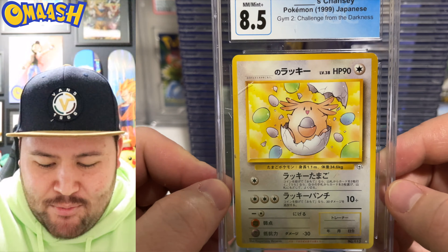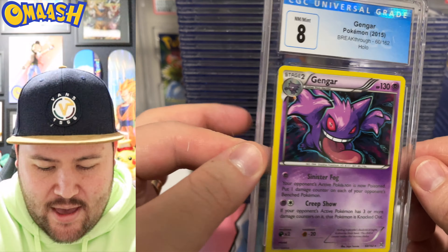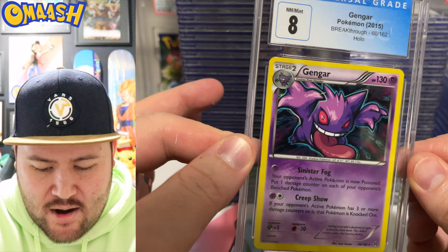Giovanni's Magikarp — now this is just a Magikarp card, but it's so good. I love the Sugimori artwork. We have so many cards to check out. Dragonite, a very nice 9 holo from Team Up — kind of a unique artwork for Dragonite, you don't see that too much.